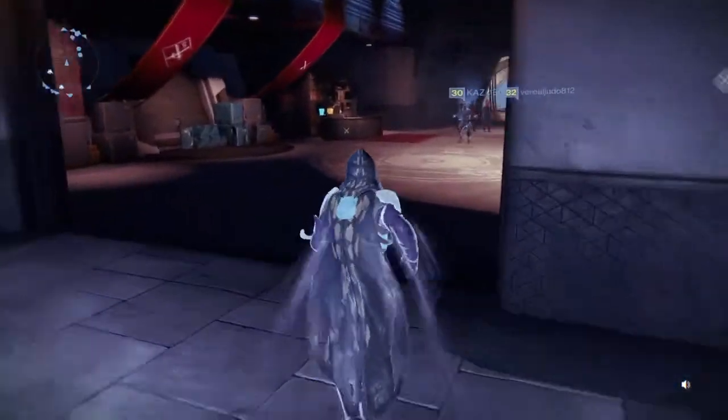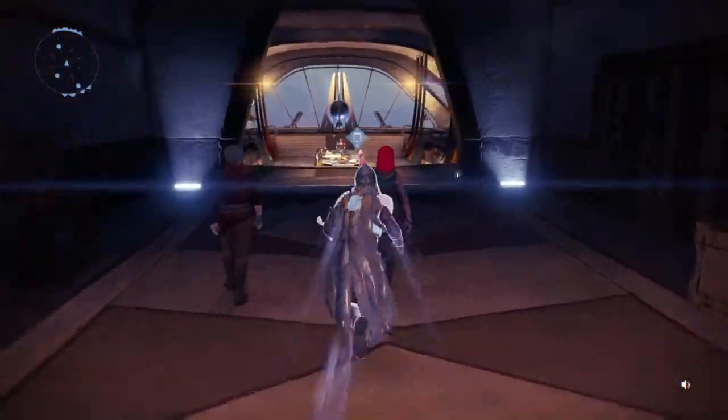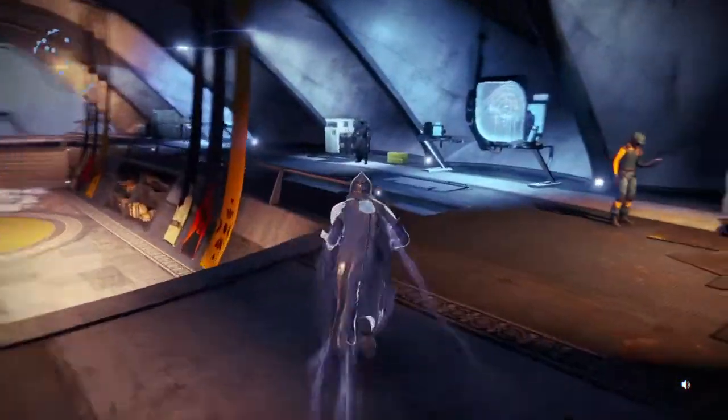Hey guys, my name's Eman and welcome to another Destiny video. This week I'm gonna show you guys where Xur is. Xur is on the right side of the vanguard room.